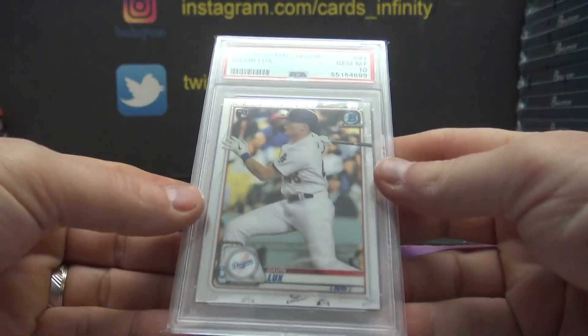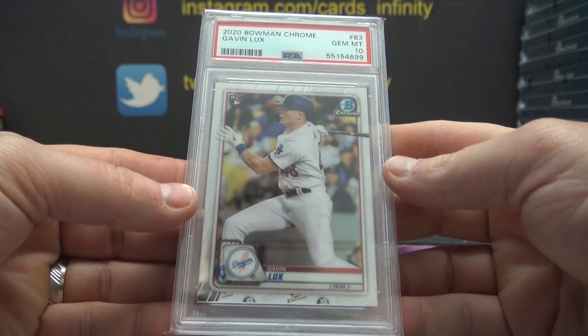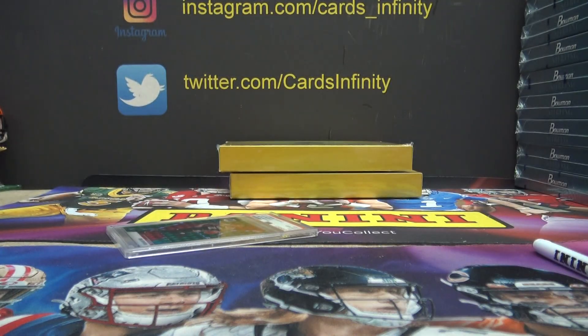It's a two-hitter. Card 83, Bowman Chrome, Gavin Lux, 2020. Gem Mint 10, 83. Hugo, that one's yours, dude. Actually, I got Hugo right here.